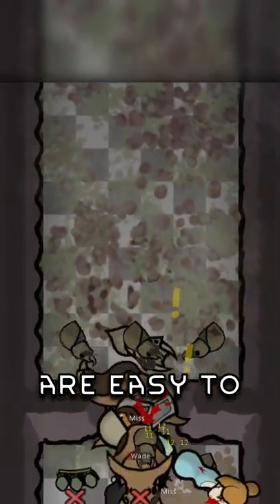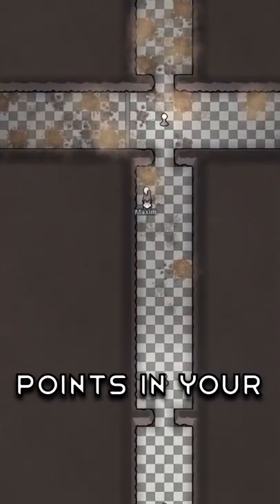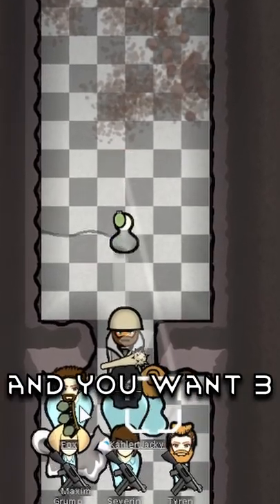Infestations are easy to deal with in Rimworld. First, be sure to make a lot of choke points in your mountain. Only a melee pawn up front needs the best armor, and you want three grenade throwers.